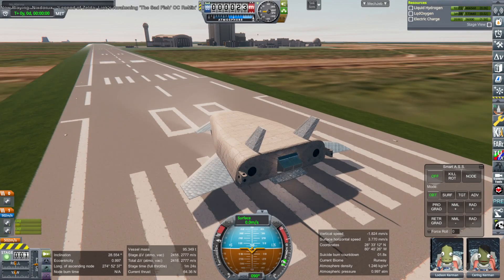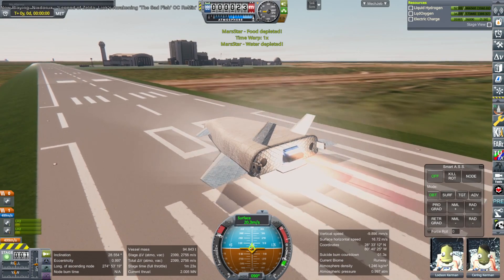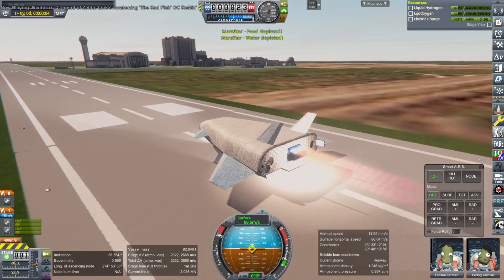Hello everyone, this is Rayspace and welcome back to Real's Mobile Hall Sandbox in Kerbal Space Program 1.12. This is going to take some explaining. This is an enlarged mini star, which is in turn a small Venture Star.